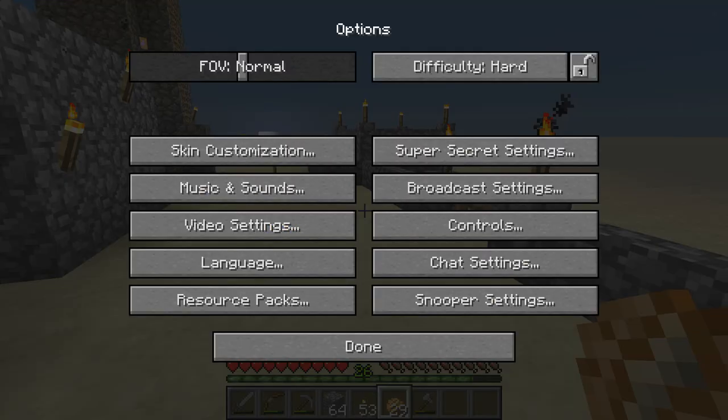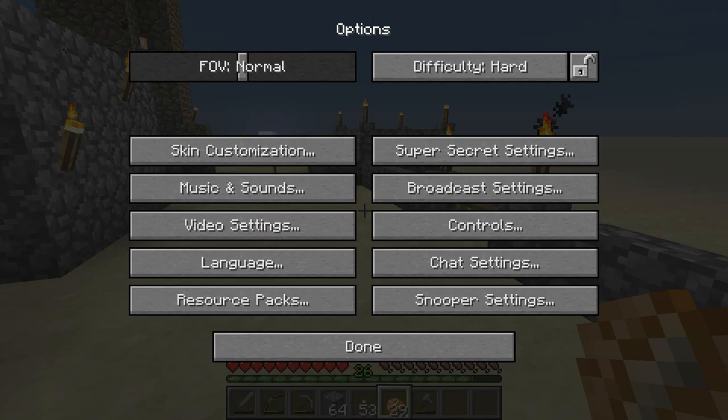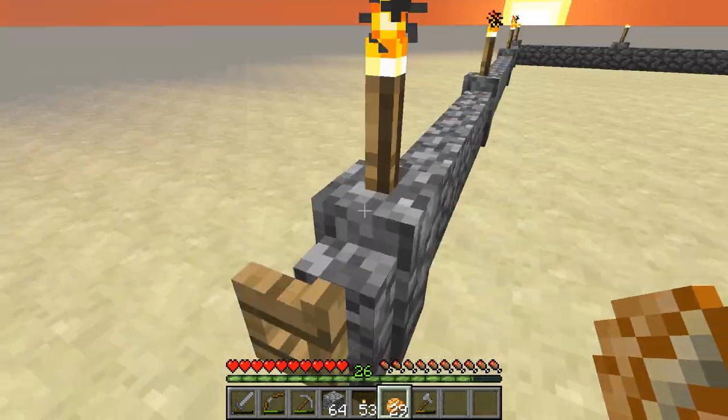One thing that might improve your b-hopping skills is that if you go into your controls and set your sensitivity to hyper speed — I don't know, maybe somewhere around there. It's on 70 for me. I personally like it slow, but hyper speed may increase your ease of b-hopping.